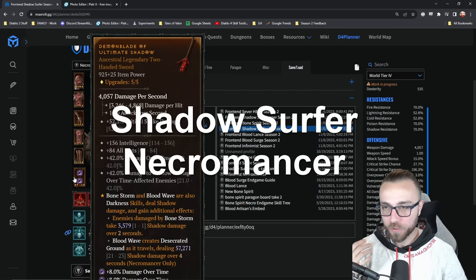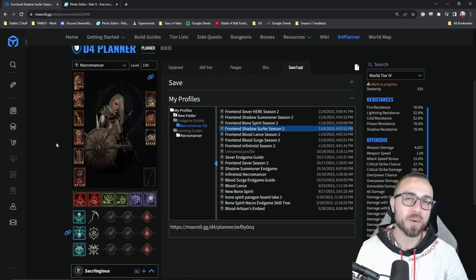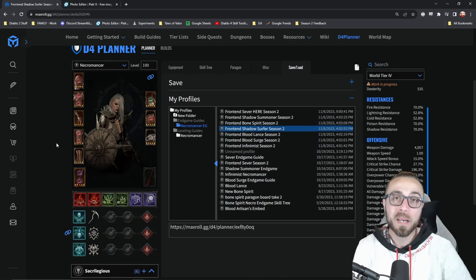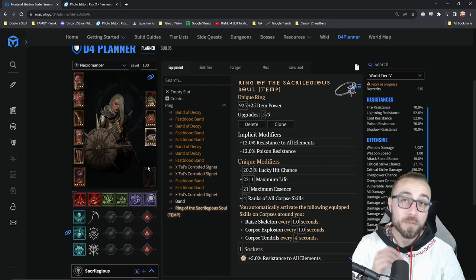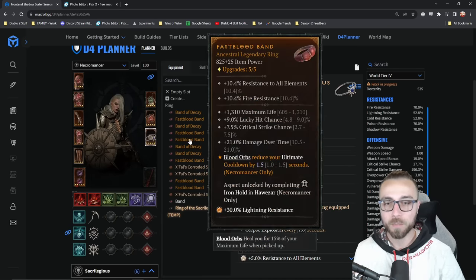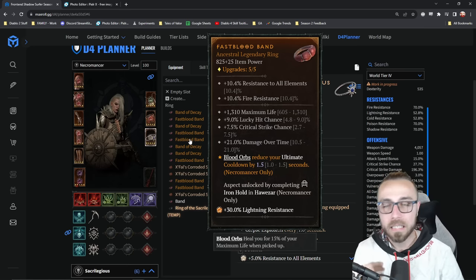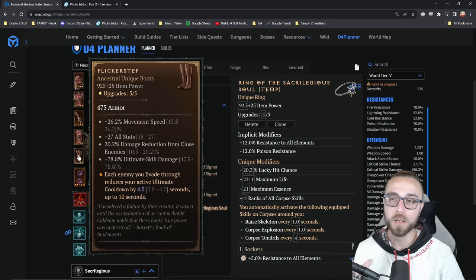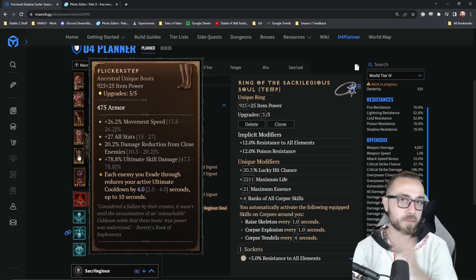Shadow Surfer build here — the one that's trying to do ultimate shadow blood wave as often as possible along with blight — was an interesting build to try to figure out whether or not I think the ring is incredibly valuable. I ended up coming down on the side of, I might as well just give you a reference point, and then you decide whether or not you like it yourself. Basically, what we would have been using here before this is fast blood. Fast blood says when you pick up a blood orb, you're going to reduce your cooldown. It just turns out that you don't really need this once you have flicker step. So I am talking about the end game version of the build — we're using a two hander with ultimate shadow and flicker step to be able to reduce its cooldown. Basically, all we care about is evading as often as possible, so we need as much attack speed as possible, and then we just keep laying down these massive blood waves.